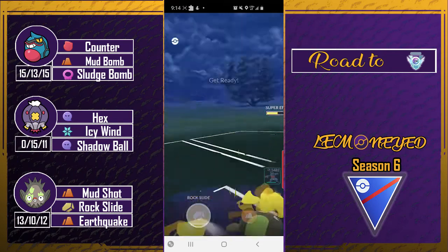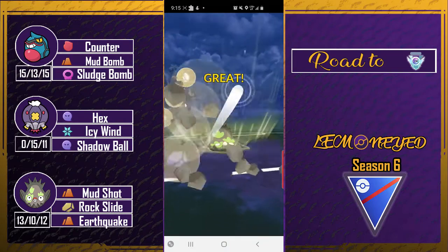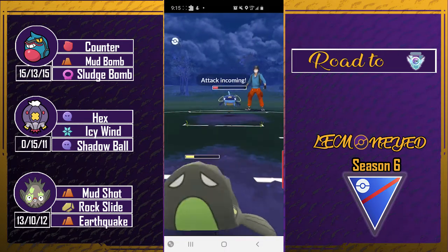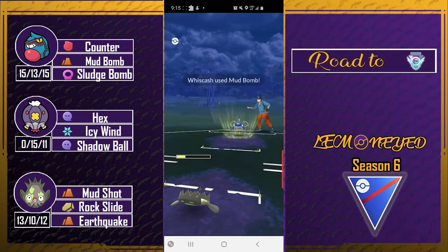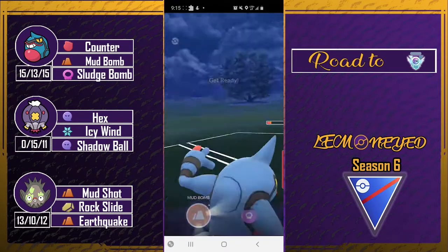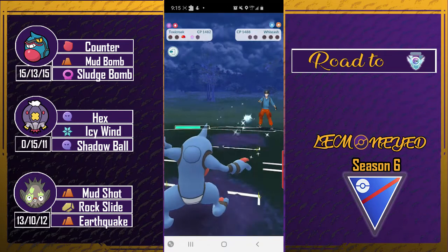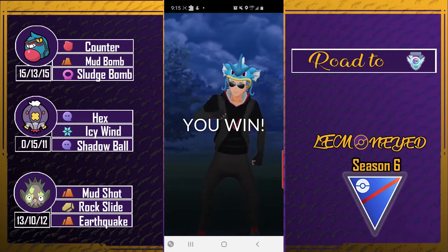I think I'm gonna get rid of this Marowak right now since I don't want it there. Here comes Wish Cash — I can shield this, or maybe come in with toxic rock just to counter them down, or throw the mud bomb to secure the win. Mud bomb lands and that's gonna be a win — let's go! First win of the set.